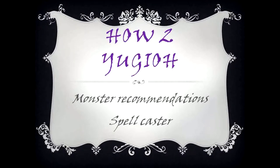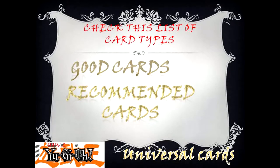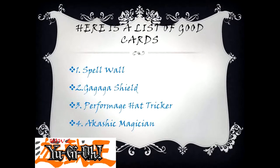How do you give monster recommendations for spellcaster decks? Check this list of card types: good cards, recommended cards, universal cards. Here is a list of good cards: 1. Spell Wall, 2. Tagaga Shield, 3. Performance Hat Tricker, 4. Akashic Magician.